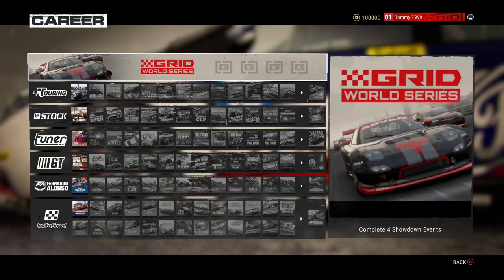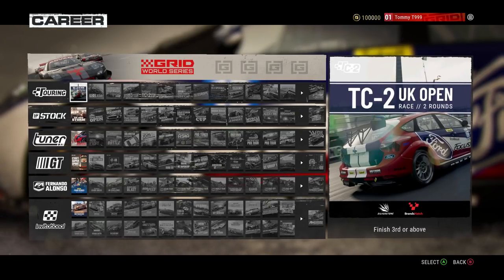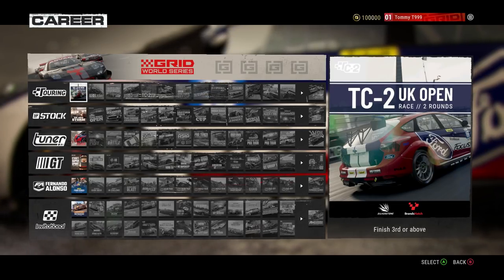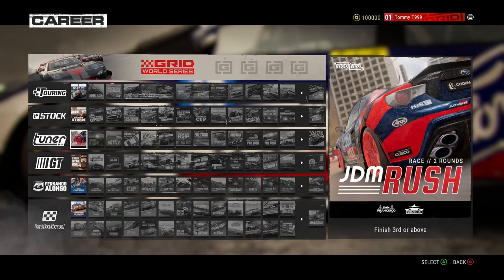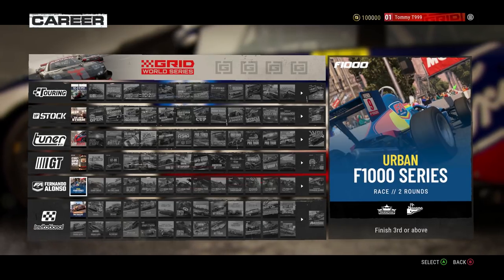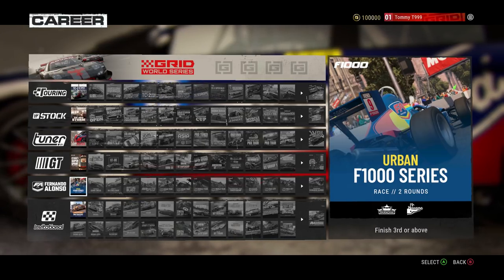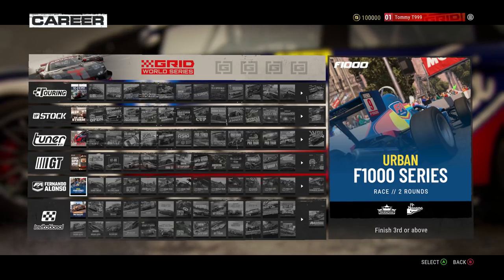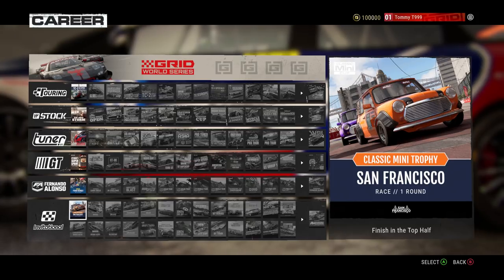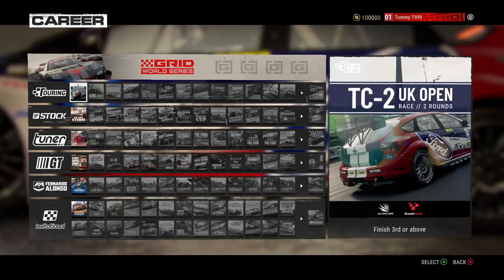The final events are all here, and yes, Raven West are back. Options when you first come into the game: you've got the Touring Car Championship with the TC2 UK Open, the Bay Area Storm in Stock, the JDM Rush in Tuner, GT Group 2 Super Sprint, the Fernando Alonso series — which I'm really intrigued about — the F1000 single-seaters which are so much fun, and the Classic Mini Trophy in San Francisco as an invitational.